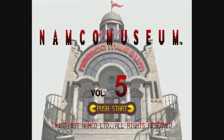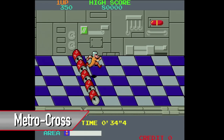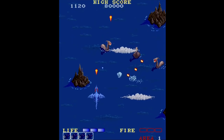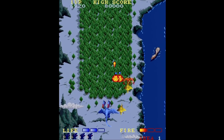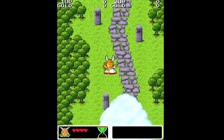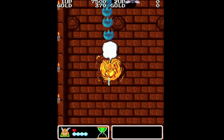Namco Museum Volume 5 is pretty nice for the most part. It has Pac-Mania, The Legend of Valkyrie, Dragon Spirit, Baraduke, and Metro Cross. Pac-Mania is a weird 3D isometric version of Pac-Man with a jump button — not really my thing. Dragon Spirit is a good yet very unforgiving overhead shooter, but the excellent music is what keeps you coming back. The Legend of Valkyrie is really cool — I remember playing it on the PC Engine, and of course the arcade version is so much better. I like the scaling backgrounds, the soundtrack, and the hack and slash gameplay. This is the standout game on the disc for me.